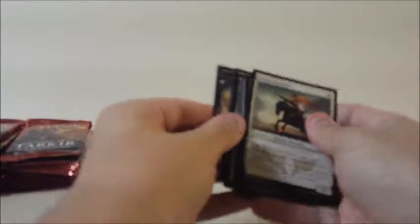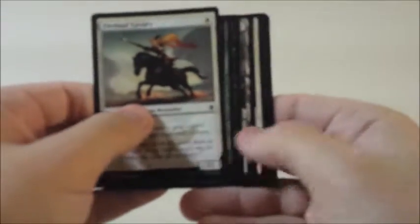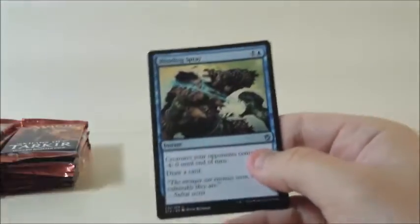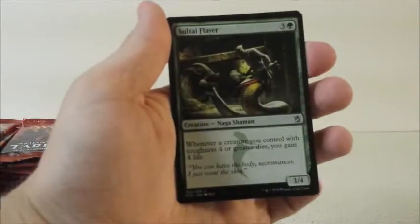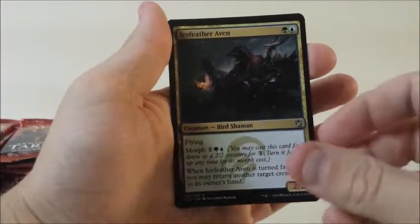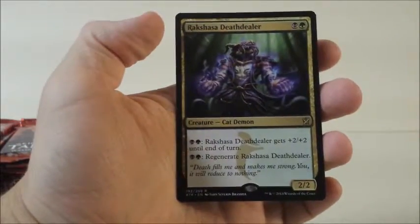If you watched the first video — well, okay, that was kind of spoiled — but Foil Mountain, that's pretty cool. Then Blinding Spray, Sultai Flayer, Ice Feather Aven, and Rakshasa's Death Dealer.